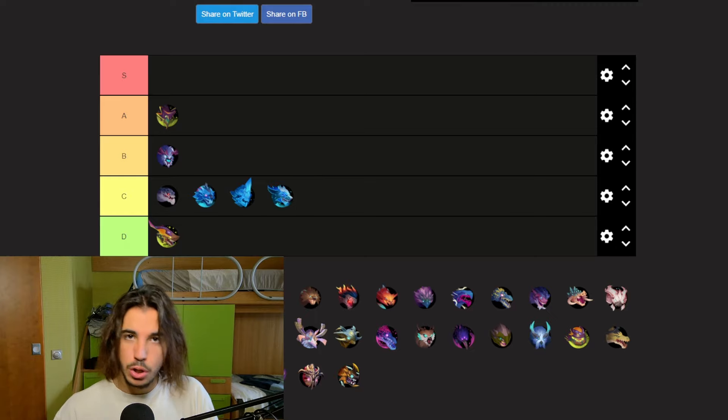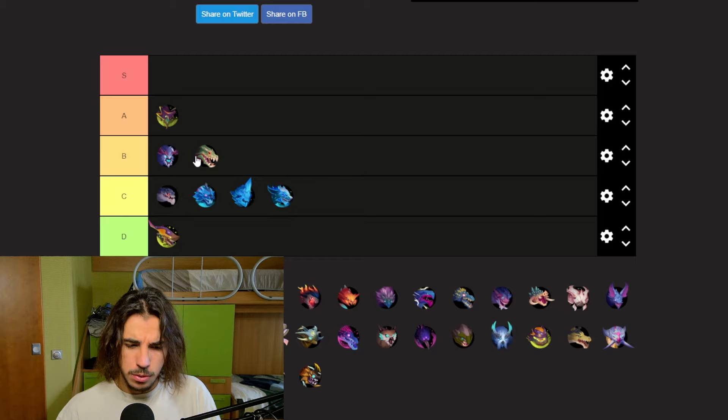Now moving to shock behemoths — we got the Drask, which is a cool behemoth, like a shock lizard. Its weapons aren't very good, but it's a nice starting behemoth if you want to get their equipment. It's not very annoying and you can easily defeat it, so I'll put the Drask on B tier.